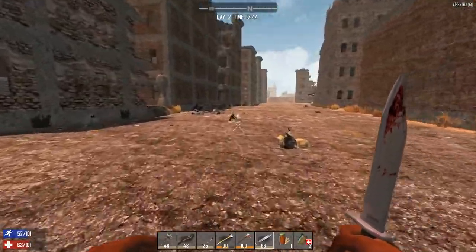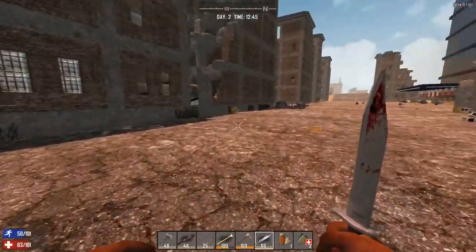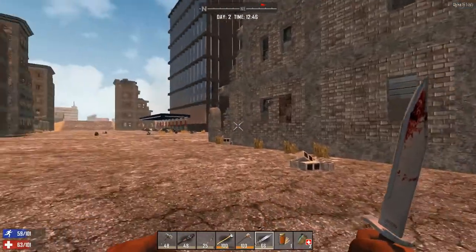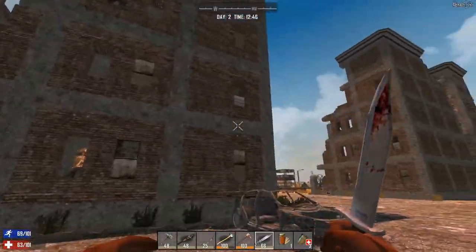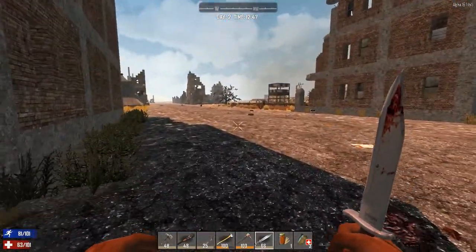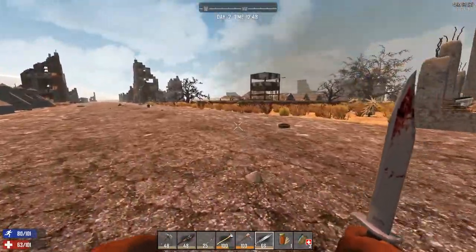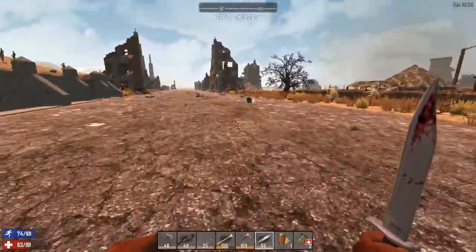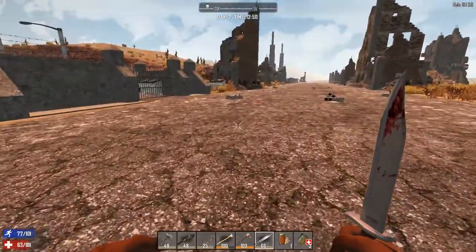What we're going to do in this episode is have a little explore around this side of the city. There's a load of big buildings over here and looking at most of them they're pretty much all derelict buildings, but these are the ones that spawned in the hub city so I think we might find some good stuff. And there's something even better - look at this, there's an army base here! And there's a missile silo as well - that is even cooler!